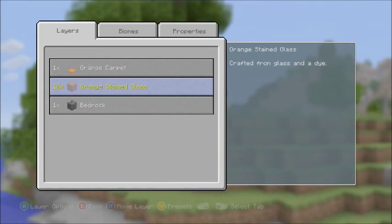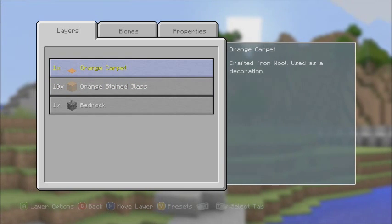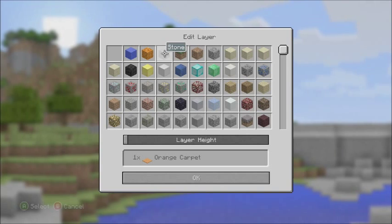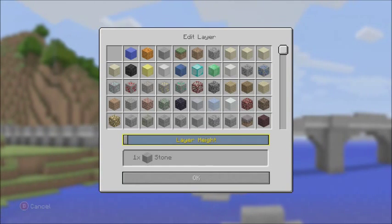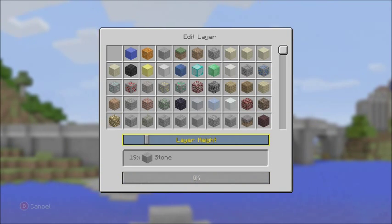You have lakes enabled, but they will not be generated in the world as the blocks at the top of the world are inappropriate. Okay, let's not have carpet then. Let's edit the layer — let's just do stone. Let's do a couple layers of stone so we can have a lot of lakes. 20 — let's do 20.